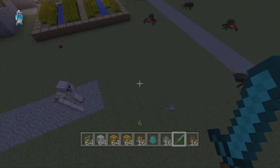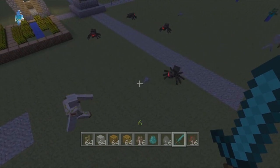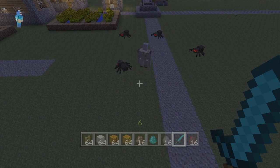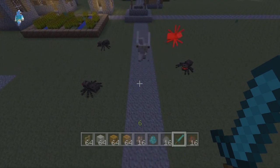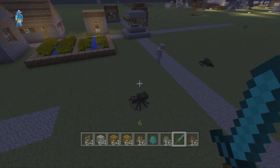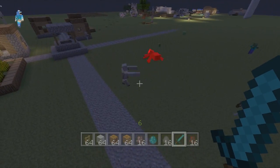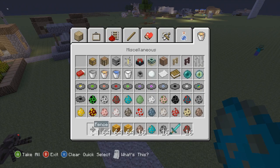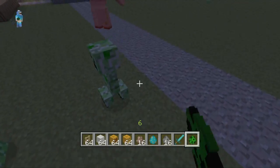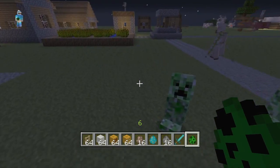When iron golems are in a village, they will not leave the village. But if you build one that's not near a village, it may wander off — so make sure it's caged in or contained somehow.